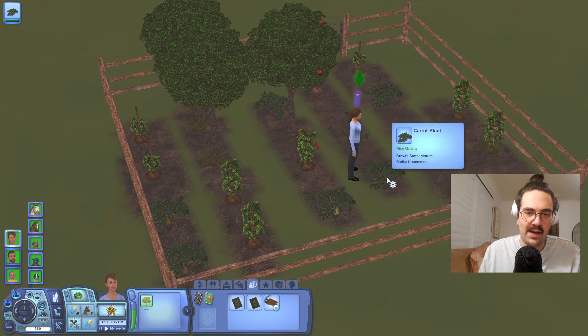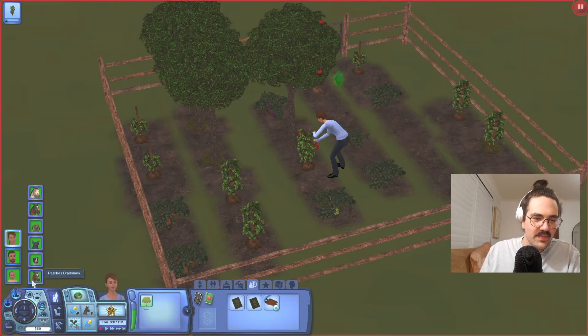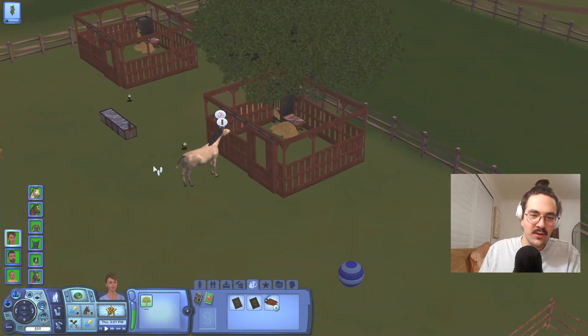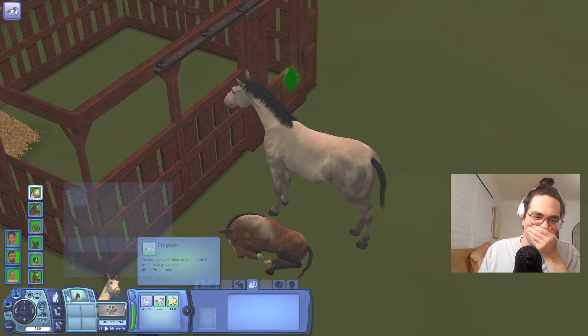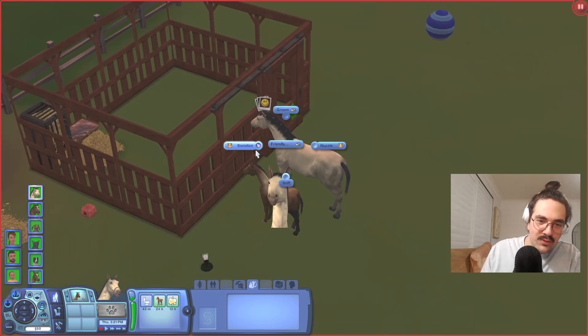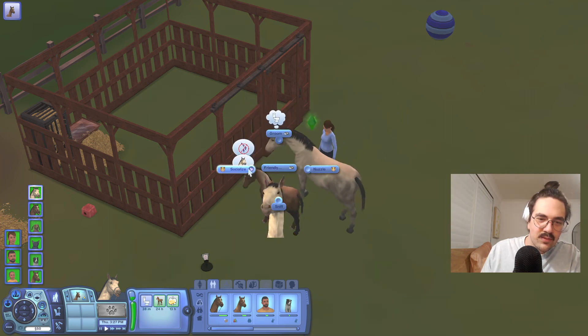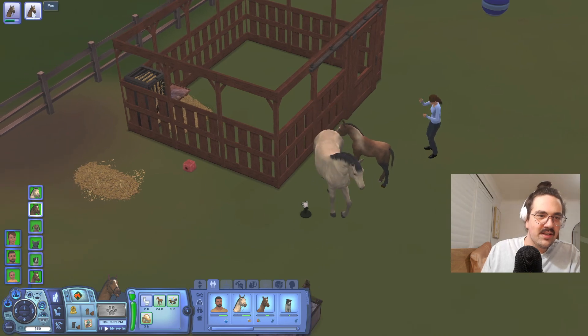Oh my God, Starlight has just given birth to a foal! What would you like to name him? Oh my God - Starlight, Comanche... I swear Patches was another Saddle Club horse. Let's go Patches! Oh my God, where is it? Oh my God, we had a foal. Starlight Bradshaw has just had a foal. She'll never forget how it felt to add a new member to the family. Oh my God, this is so adorable. Go groom it. Socialize, sniff, chase. Oh, you can feed it too - that's so cool. Comanche.